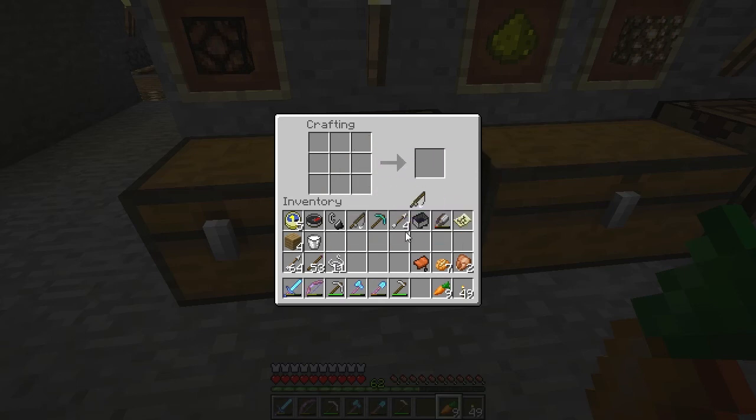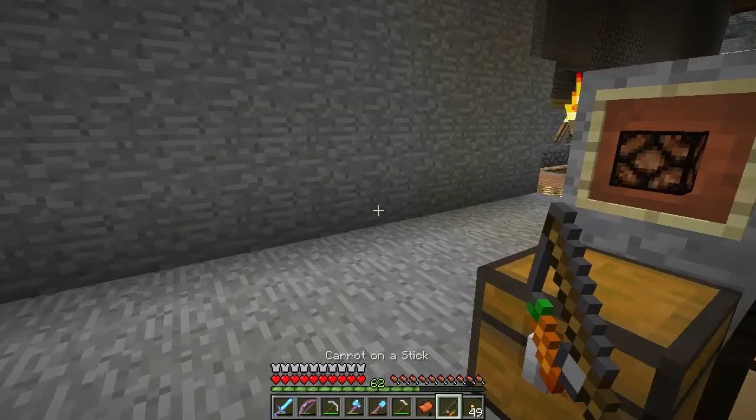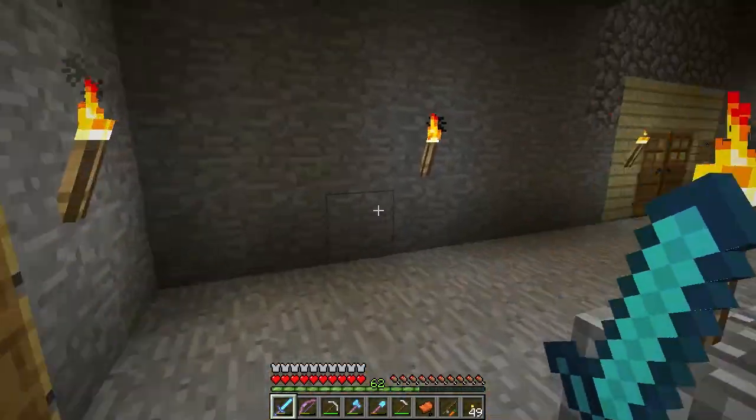...if you get a fishing rod - I've already got one over there - and pop that together with a carrot, you get a carrot on a stick. And if you have a saddle - saddles you can only find in dungeons, as far as I'm aware.